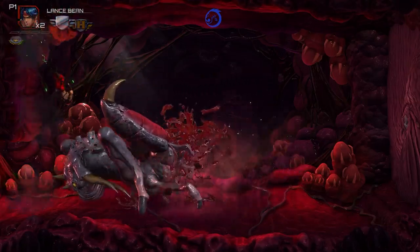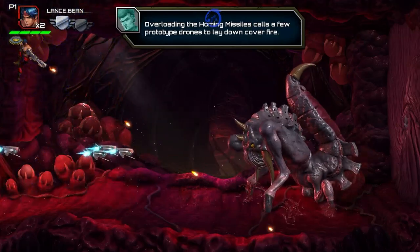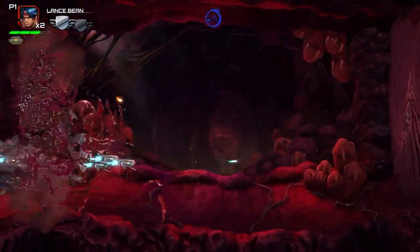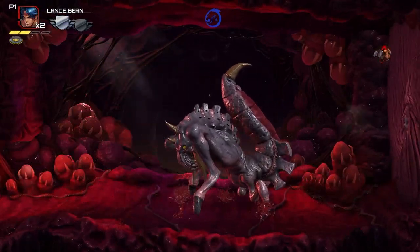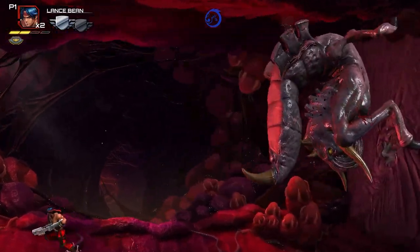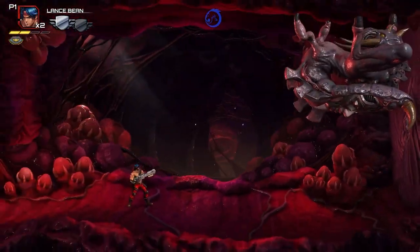Keep in mind you now have a health bar. For classic Contra players who want that original feeling, you can switch to a one-hit kill mode — no health bar, one hit and you die, using a life to come back, just like the classic version. Or if you prefer modern play, you keep the health bar. It's a play-by-choice system, and I love that you have options for how much challenge you want.